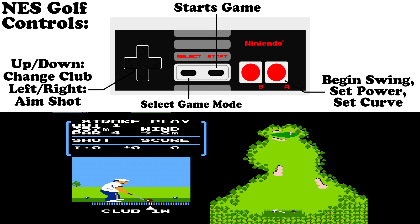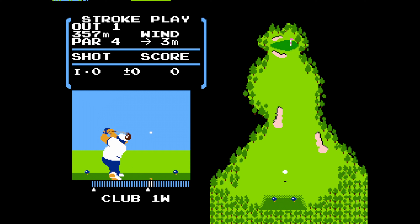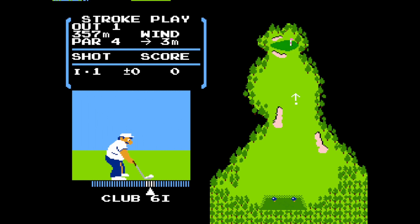So we take a look at the controls now. You can change your clubs with up or down, we can aim left and right. B is not even used — how simple is that? It's all about tapping A. Hit it once to start your swing, then hit it all the way to the left to get maximum power, and then to the white — that's your impact. So if you hit it early, it's going to go to the right; if you hit it late, it's going to go to the left.